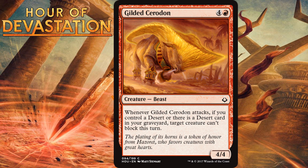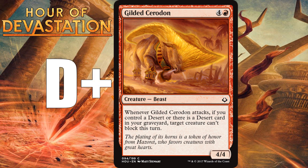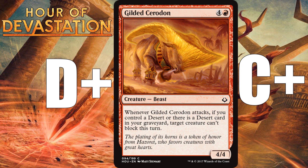Gilded Ceradon, for 4 generic and 1 red, is a 4/4 beast at common. Whenever it attacks, if you control a desert or there is a desert card in your graveyard, target creature can't block this turn. A 5-mana 4/4 is not something you usually want, but with a desert in play or graveyard it becomes a very large Goblin Heelcutter. With 0 deserts it's a D-plus. Once you have a few deserts it moves into the C range, capping around C-plus. If you're running 3 or 4 deserts, Gilded Ceradon will frequently be able to make creatures unable to block.